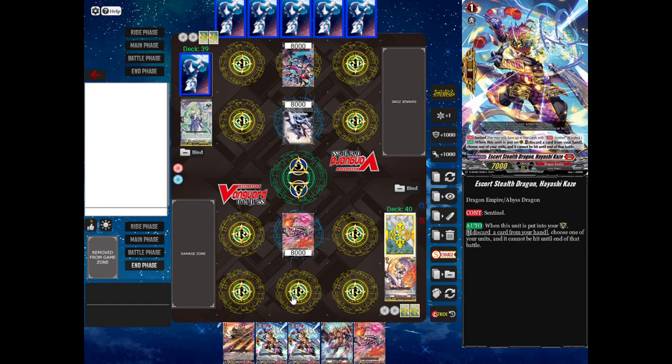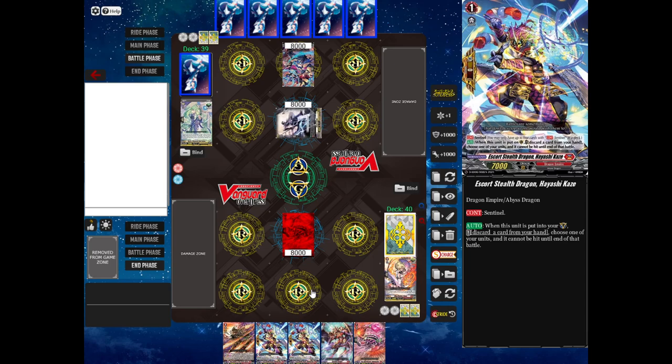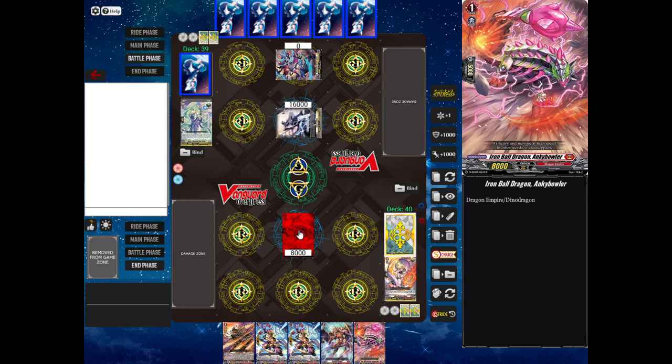My opponent will enter the battle phase and attack my vanguard with Blaster Javelin, boosted by Shadow Bow Archer Lizana. When you boost, you add a unit's power to the unit in front of it. Blaster Javelin has 8,000 power, and Lizana also has 8,000 power, so Blaster Javelin is attacking me for 16,000 power. My vanguard only has 8,000 power. If an attack has the same power or greater than the unit it's trying to attack, the attack will go through. Because my opponent's vanguard is attacking my vanguard, if this attack goes through, I'll take a damage.